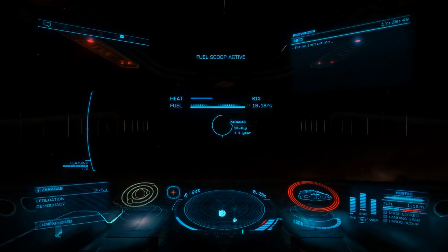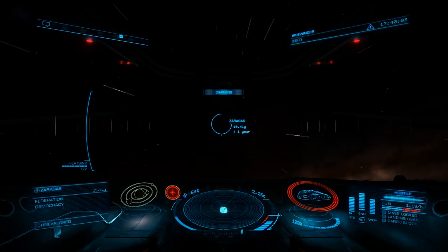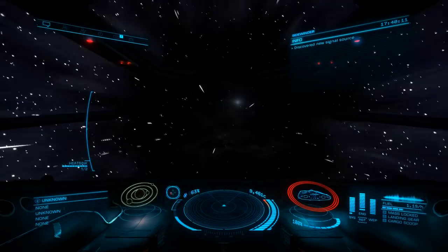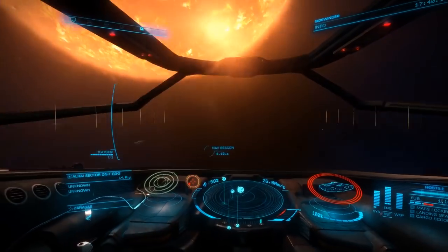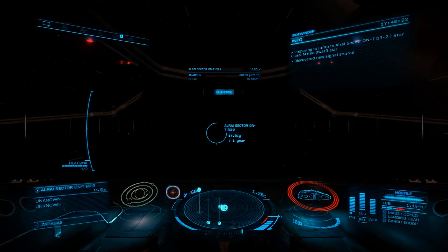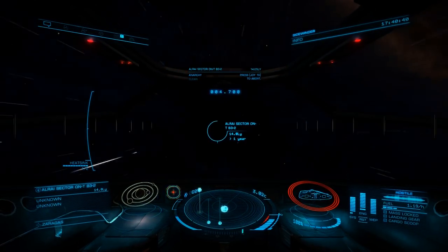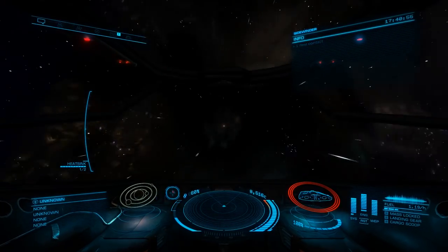The Road to Riches refers to a tool that will let you plot a route to systems with high-value planets. Using this tool, we can quickly and easily find high metal content, water, and earth-like worlds that are all worth more than 300,000 credits each. By traveling the Road to Riches, we can make up to 5 million credits per hour, putting you well on the way to the ships of your dreams.